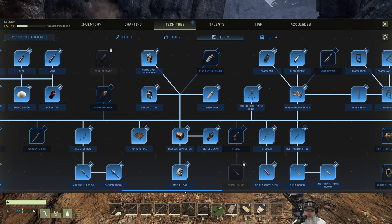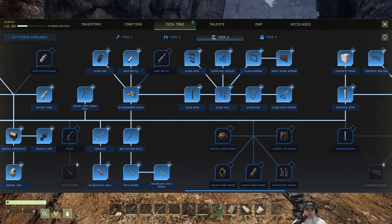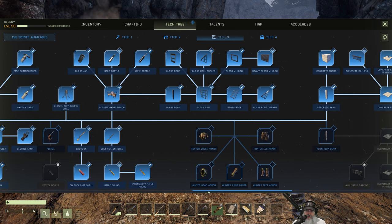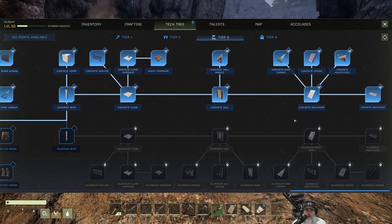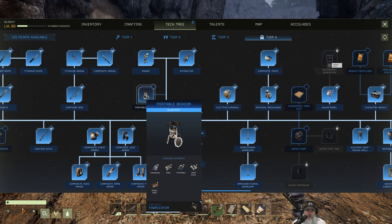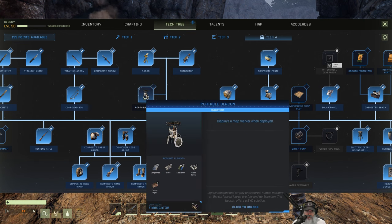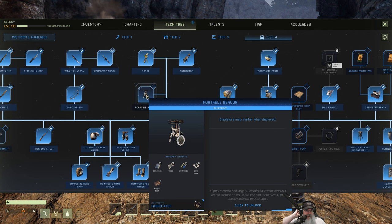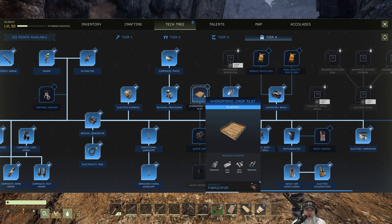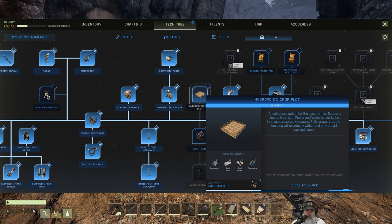Let's also learn wine because we can, and why not the fire extinguisher while we've got the points. That seems to be it for tier three. In tier four, we have a portable beacon that displays a map marker when deployed — that seems awfully expensive though, 20 composites and 10 electronics just for a map marker. And then we've got a hydroponic crop plot, which lets us connect water and power — I assume that causes stuff to grow faster or maybe more yield.